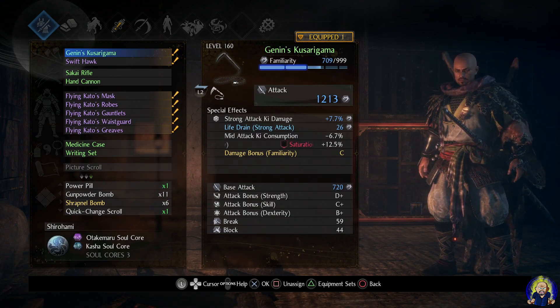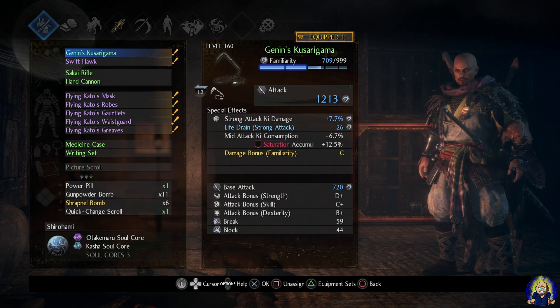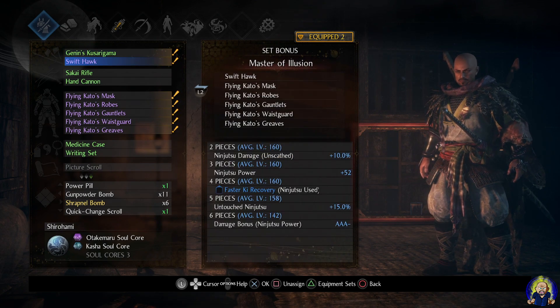Starting off with the main weapon of choice: it's a Crystal Kusarigama. If you've seen Ninja Assassin or played Nioh 1, you'll recognize this type of weapon — it's very fun and satisfying to use. The secondary weapon is a Swift Hawk, which is part of the Master of Illusion set, which I'm going to go over now.